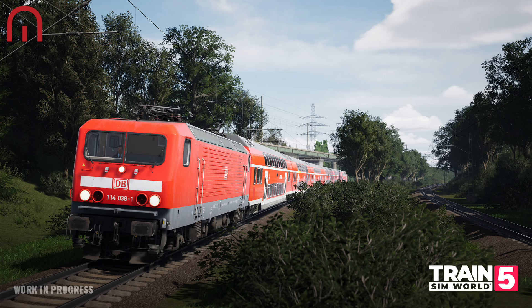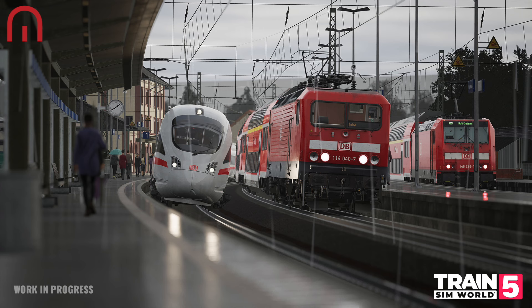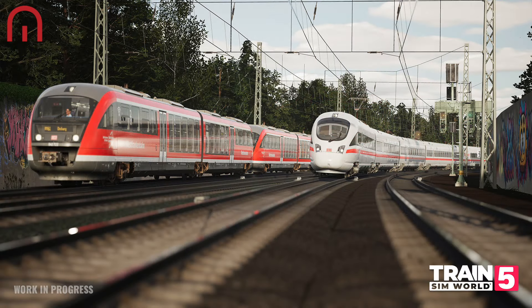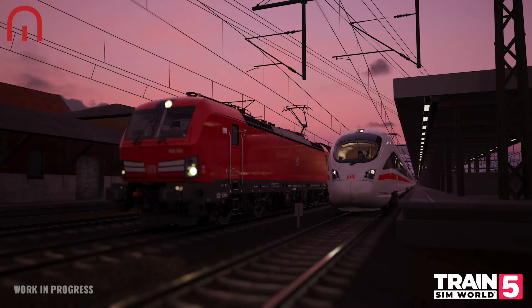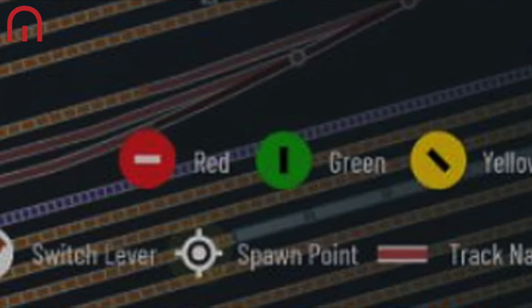DB BR114 — also new to Trains in World is the DB BR114. This classic electric locomotive sits within a family already represented in previous Trains in World routes with the DB BR143 and the 112, thereby completing the set. The main difference between each locomotive is the permitted top speed, though a number of model changes have also been made over the 143 and 112, such as the headlight cluster. The 114 will also support suspension updates, and passenger trains formed of Dostos hauled by this locomotive will have the Conductor Mode feature available.